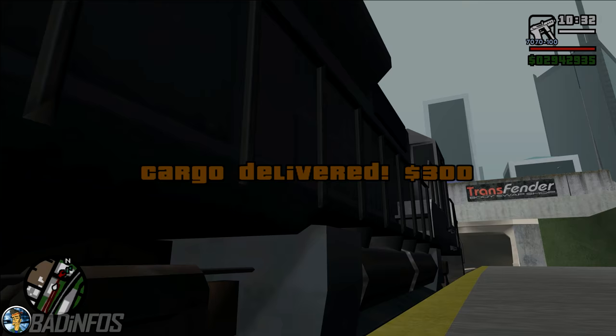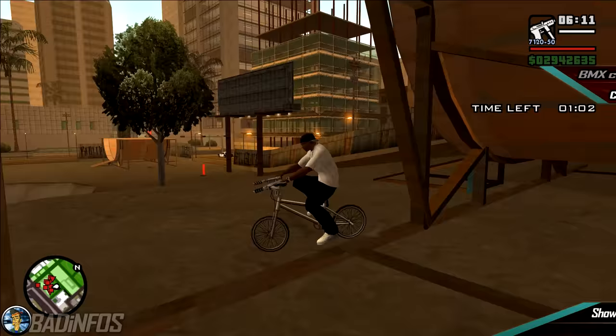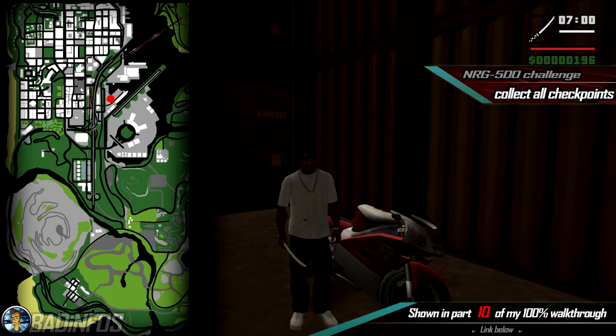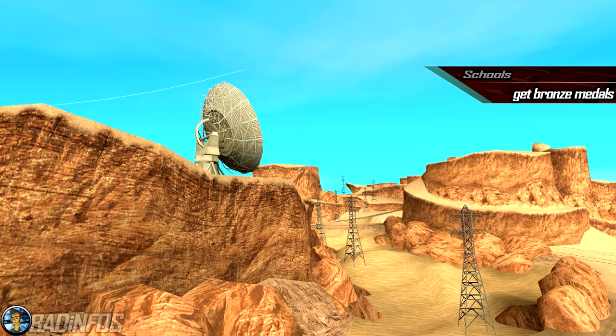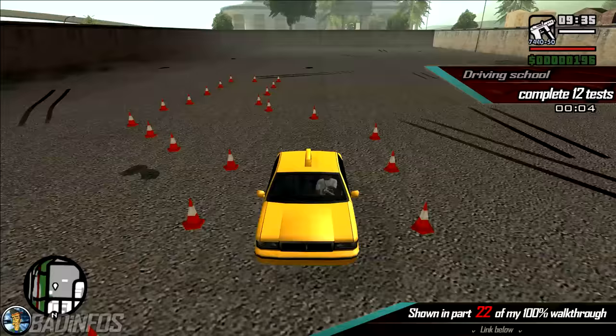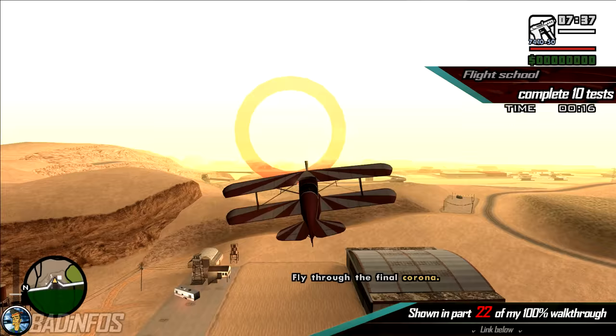Number 4, the 3 vehicle challenges. Collect all the checkpoints for the BMX challenge in Los Santos. Complete the 3 Chiliad races in the countryside. And finally collect all the checkpoints for the NRG 500 challenge. Number 5, the schools. You need to pass every test in all the schools with at least a bronze medal — gold is not required for 100% completion. The Driving School in San Fierro has 12 tests, the Boat School in Bayside Marina has 5 tests, the Flight School in the desert has 10 tests, and the Bike School has 6 tests.